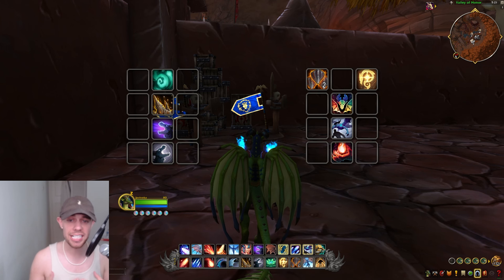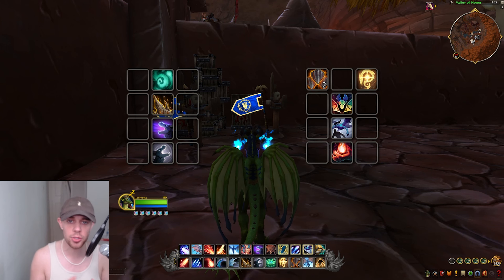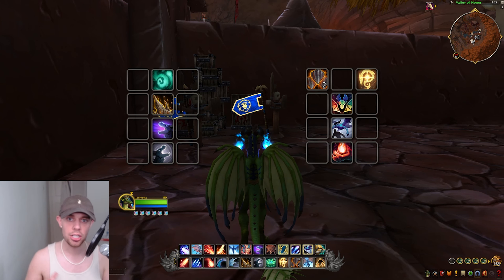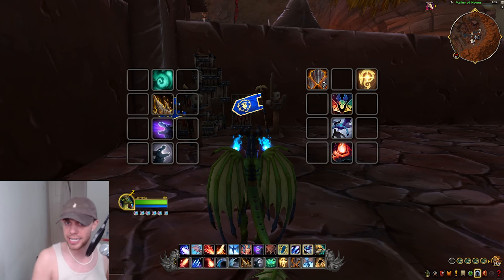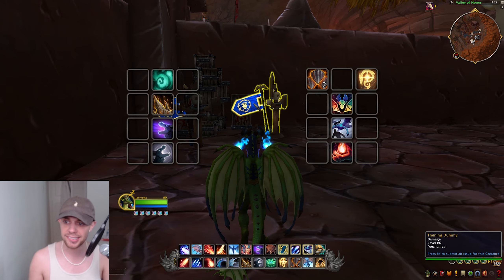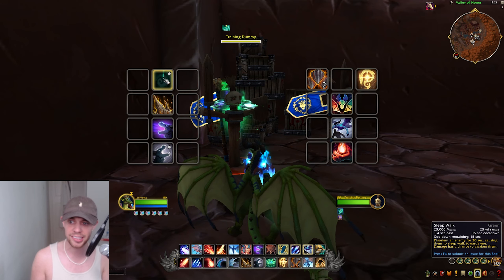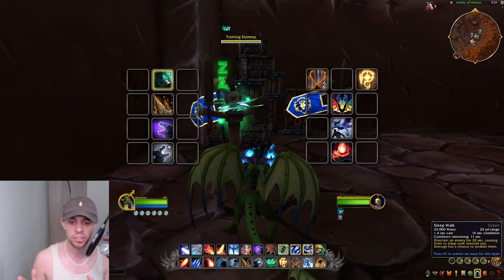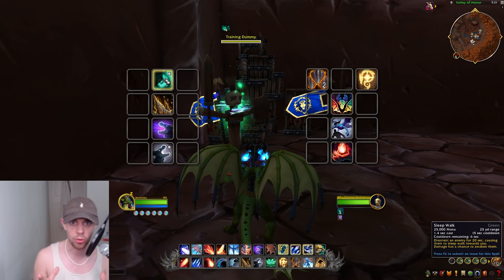Now we're going to look at some of the utilities, cooldowns, and defensives available to us as an Evoker in The War Within. On the left here on this action bar, these are abilities we're using to debilitate our enemies, and on the right, these ones are there to enhance us and our allies. Let's start with what we're doing to our enemies. First up we've got Sleepwalk. You can see how I'm casting this — disorienting an enemy for 20 seconds, causing them to sleepwalk around you, and damage has a chance (so it's not a guarantee) to also awaken them.